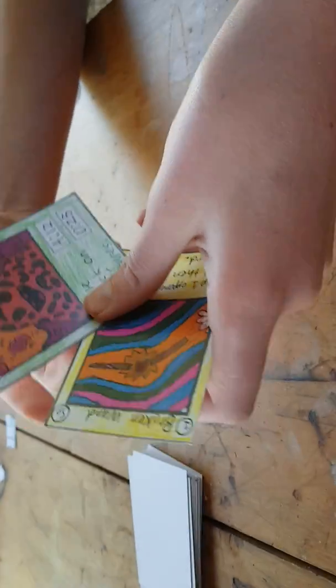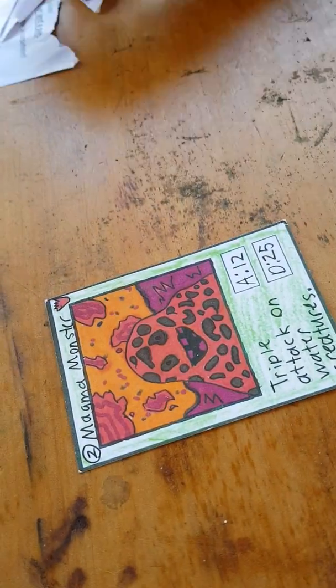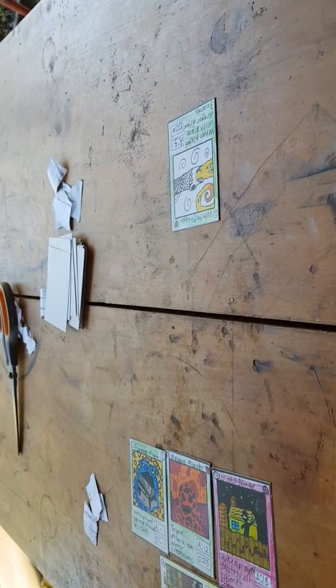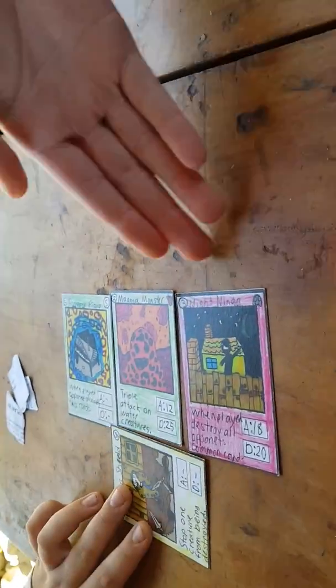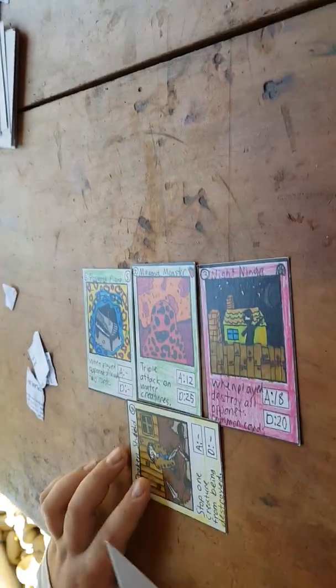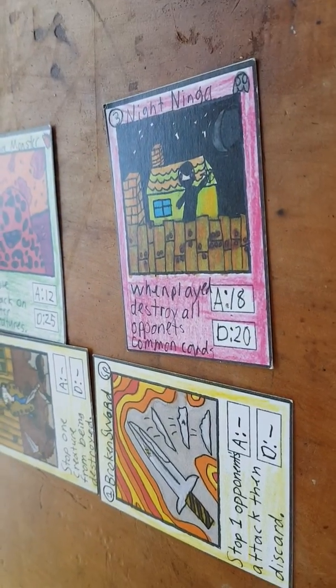It's my turn. I'm going to play this and then play Magma. I'm down to one card and my health is on five. It's Kayle's turn — draw a card and two tokens. You can only have up to four creatures on your side, by the way. I play Broken Sword.